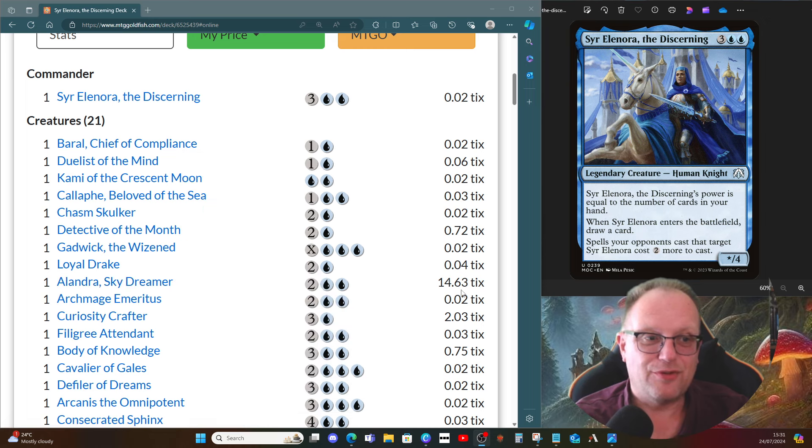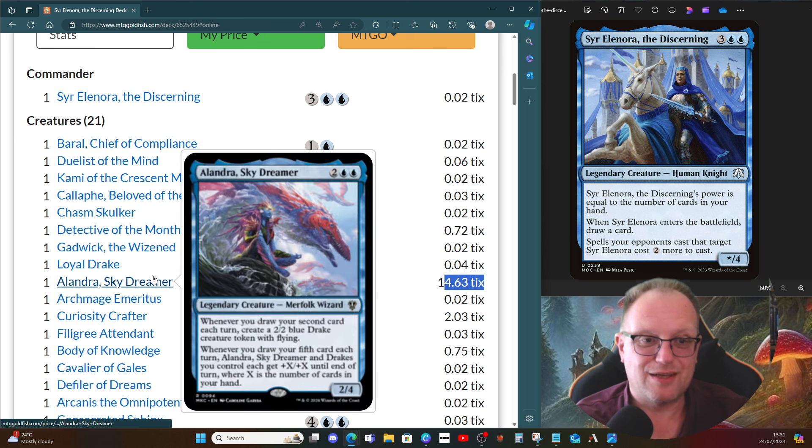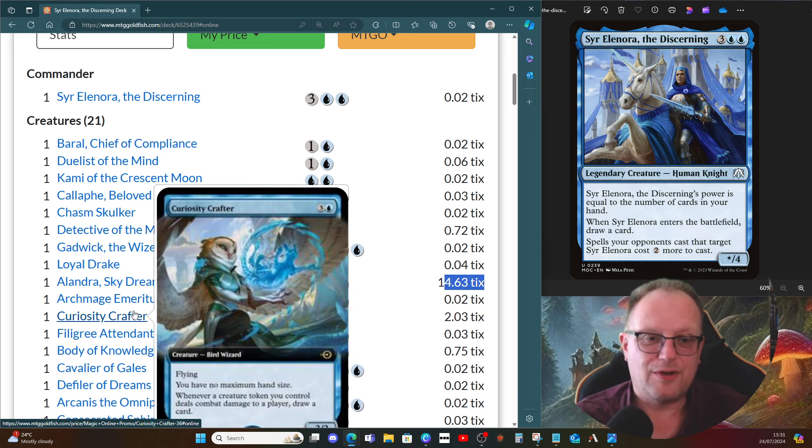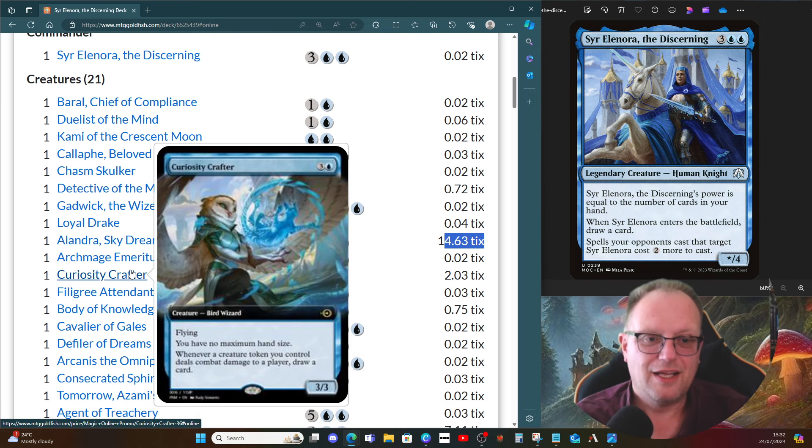Alandra is probably the most expensive card I've picked up for a deck for a long time on MTGO, but I have picked one up. I've just realized how good it is — I might do a whole deck around Alandra at some stage, but for now we're sitting in Sir Elyana's land. Archmage Emeritus lets us get a card every time we cast an instant or sorcery — a curiosity spellcrafting effect — no maximum hand size, four mana for a 3/3 with flying.